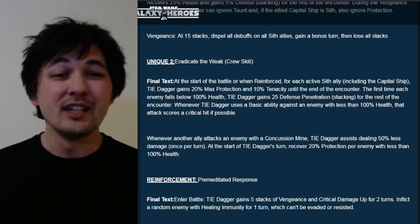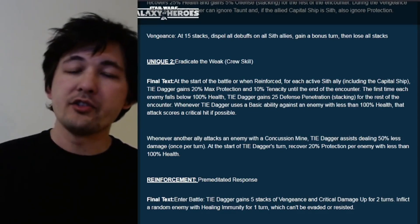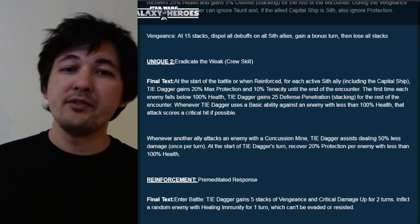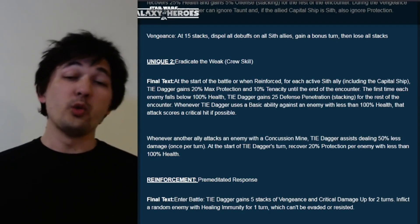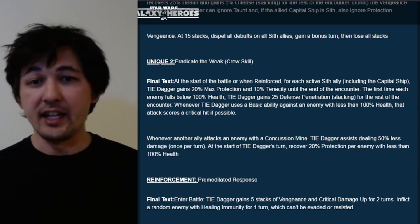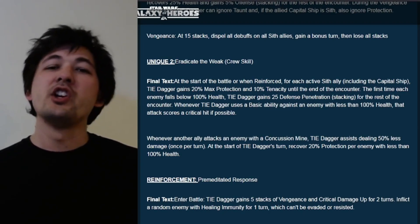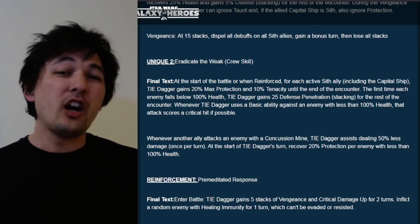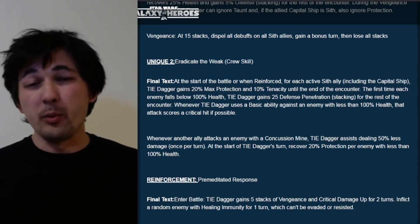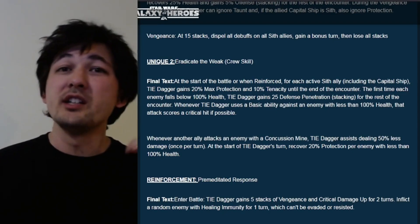For the reinforcement ability, Premeditated Response: upon entering battle, TIE Dagger gains five stacks of Vengeance and Crit Damage Up for two turns, and inflicts a random enemy with Healing Immunity. With a reinforcement ability like this, the Dagger is clearly meant to be in the starting lineup. This reinforcement is written so you won't even consider using the Dagger as a reinforcement except under a First Order lineup, where it won't really help the fleet anyway — so just erase this ability from your mind.